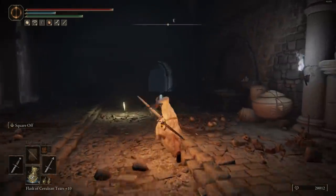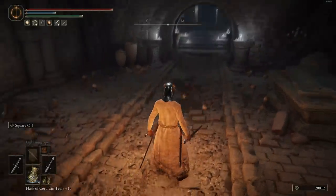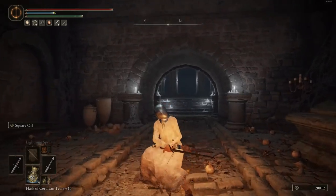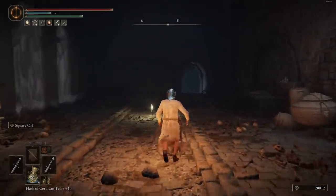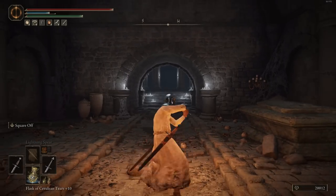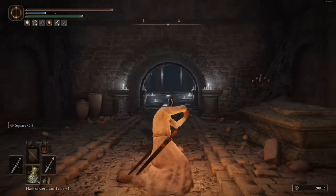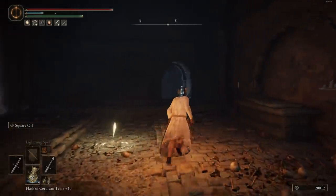Rolling attacks aren't terrible either. Going over the basic weapon art for most of the straight swords — Square Off — so holding L2, clicking R1 will do a little uppercut attack, and then a long poking attack for R2. These don't seem that flashy, but they do a lot of damage. The R1 does about 3 times the damage of a regular R1, and the R2 does about 5 times as much. It's kind of insane.